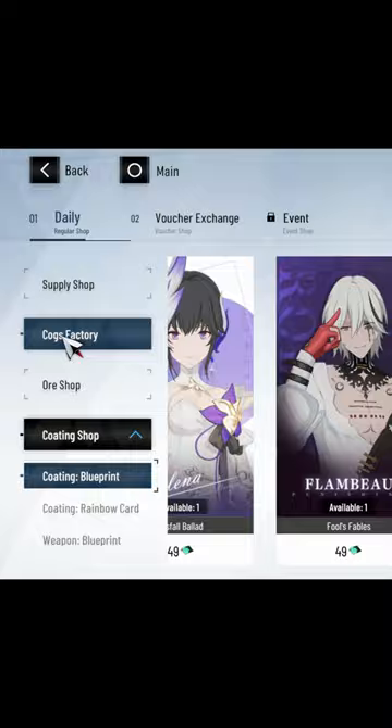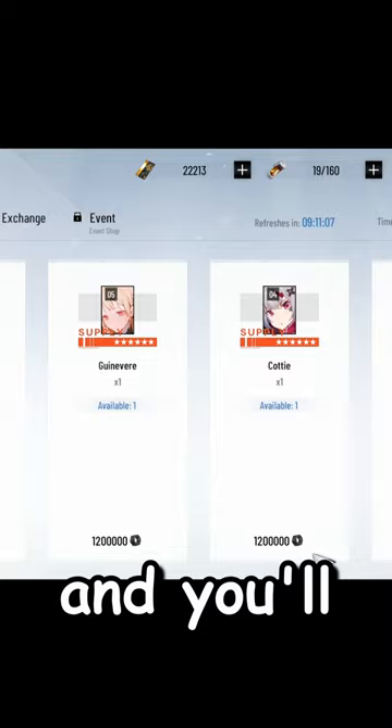Don't buy anything from the cogs factory — it's a waste of your cogs, and you'll need a lot of them to raise your units.